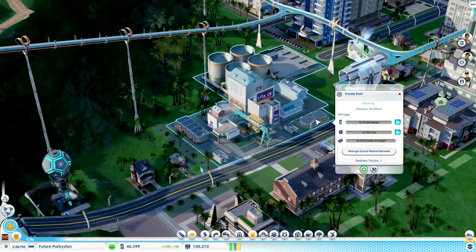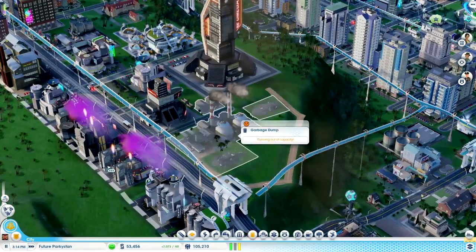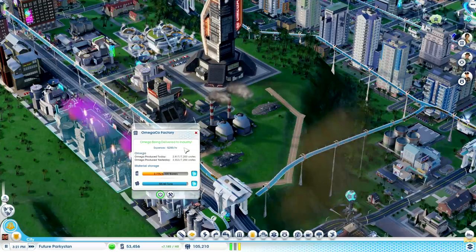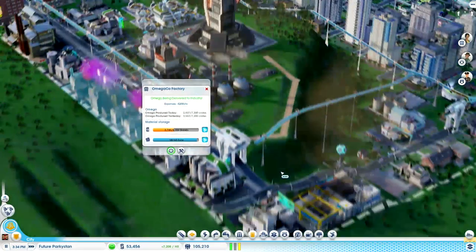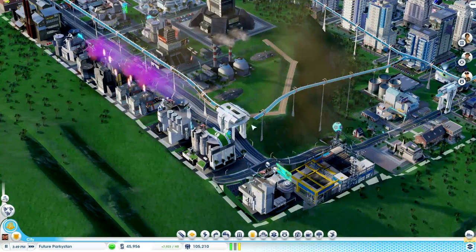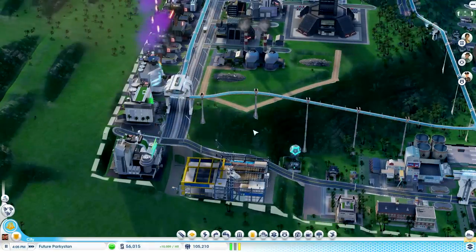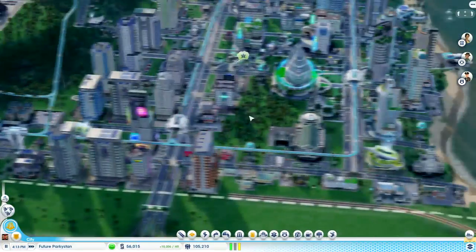We've put down these futuristic helicopter pads - and they don't travel via road, so I think it's fine. For some reason this looks like it isn't connected on the maglev, but it actually is. It's just a bit of a visual bug in the game, which is fine, we can live with that.